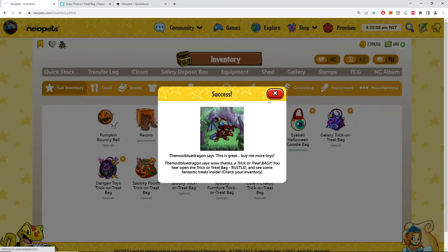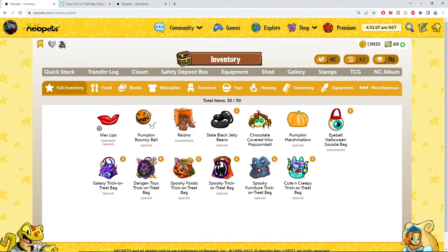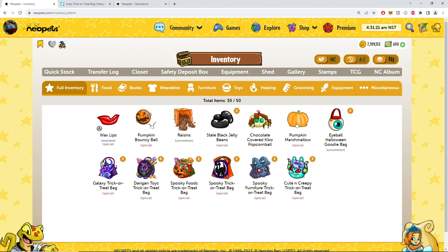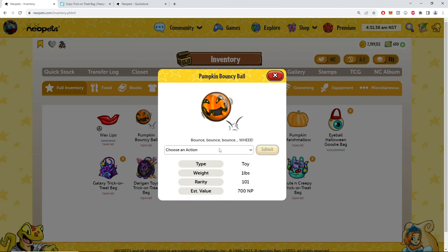That was the right bag, right? I hope it was. Wax lip. Did I hit it again? I opened three so I should have six, seven, eight — one, two, three, four, five, six, seven. I can't count. I'm guaranteed six and I already deposited one, okay that's why. This cute marshmallow — and hot chocolate. Real talk though, I've never had a marshmallow improve the taste of hot chocolate for me. Pumpkin bounce, bounce.